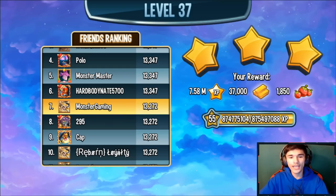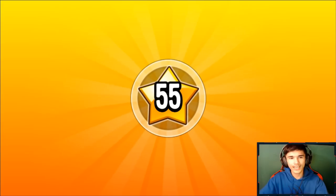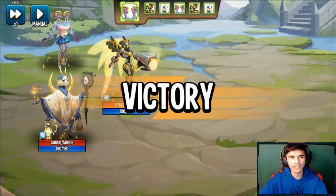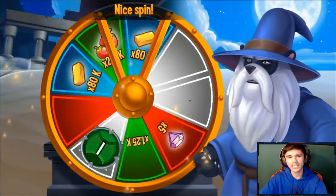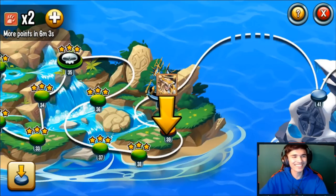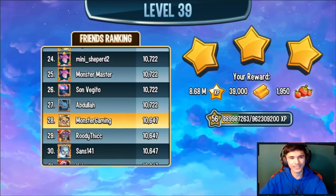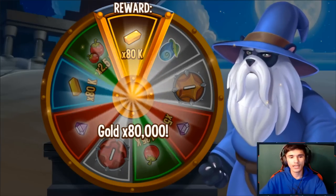We reached level 56 — let's spend this and see what we get: 1.25k food. We get one free gem and have three more attacks left. The adventure map gives you a ton of XP — like 8 million — but only around 2,000 food, which seems off. I wish it was less XP and more resources like 100k food instead. Let's spend the next chest: no gems, just 80k gold.